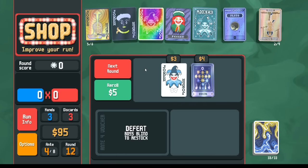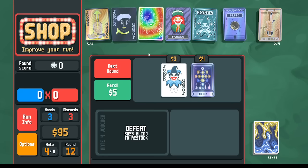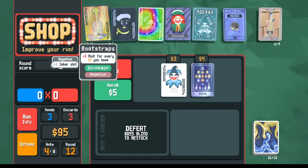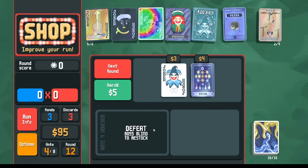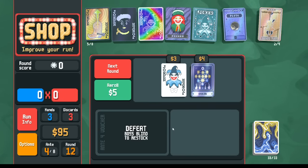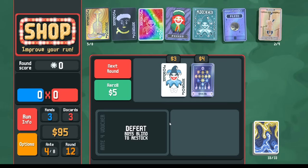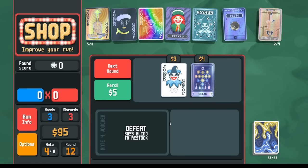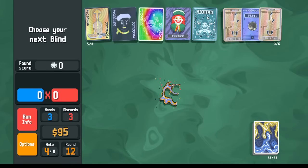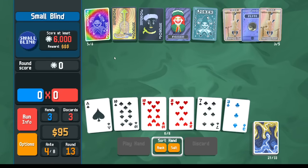What we're trying to do is get the Cryptid and then that's going to inflate our hand size, so we don't need to worry about minus hand size too much — we'll figure it out. Mostly what we want is the overpowered jokers and copies thereof. Celestial Pack is going to give me Pluto guaranteed. In the Arcana pack, we could get a steel card — that's what we want, we want Kings, we want steel Kings. We've got our scoring needs met. This combo gets better if you have an Invisible Joker or a Brainstorm for another copy.